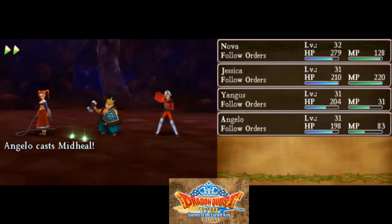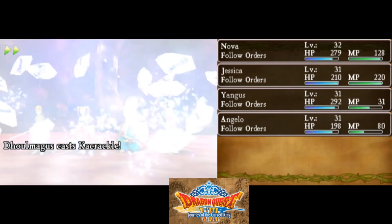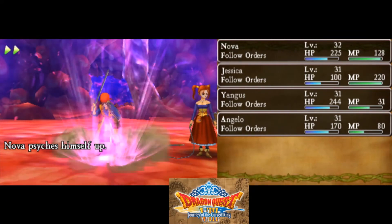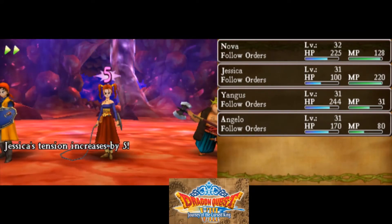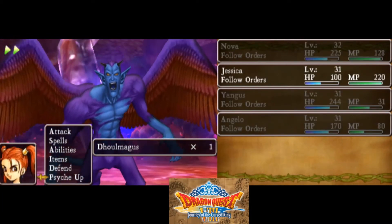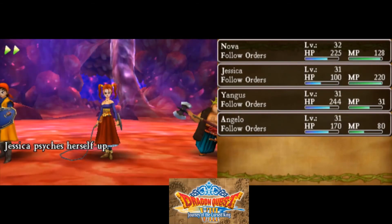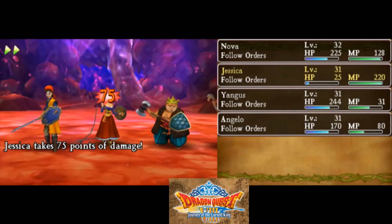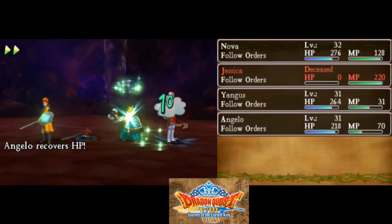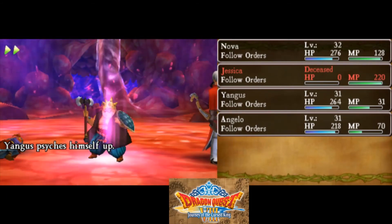It's got Crackle, and Crackle is dangerous — please don't do that. From what I've heard, this fight can be a problem, especially if you're under-leveled. But hopefully my grinding will help. Oh my goodness — ouch, again. Killed Jessica. Oh, luckily the hero has Zing, so I can get people up with the hero and Angelo. That's really nice — time to take it out.